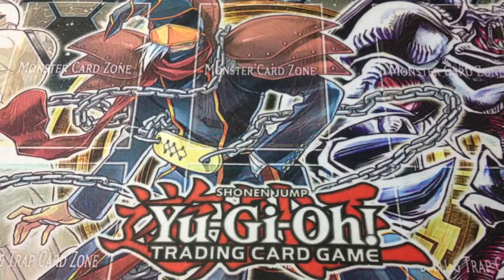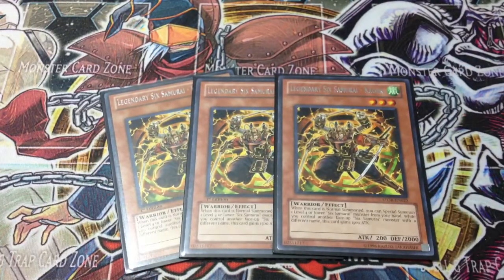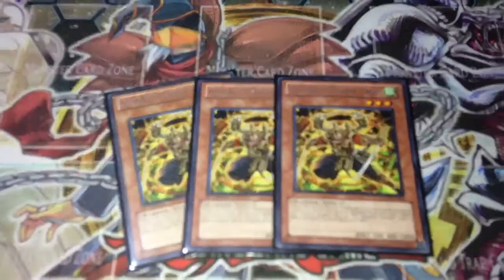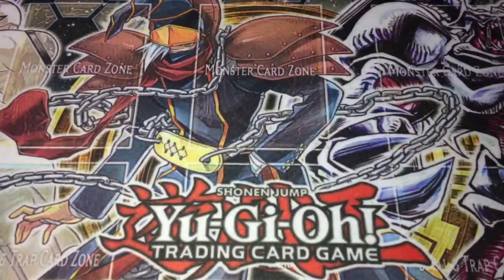I saw a profile the other day where someone was running Kizan at 2, which I found very strange. Next up, I'm running 3 copies of Kageki. A lot of profiles I see and people at my locals like to run this at 1 or 2, but I still like it at 3 simply because it adds more consistency to the deck — it helps you bring out Synchros faster, helps you go off with Gateway, and gets you more Bushido Counters. The only downside is when he gets Veilered, he's kind of a dead card at 200 attack, unless you have a Kizan or Grandmaster to special summon and boost him up.